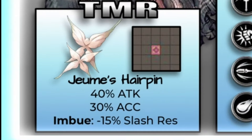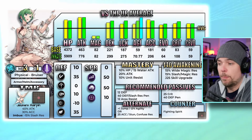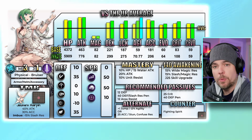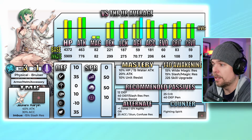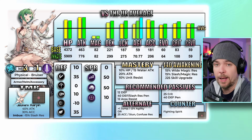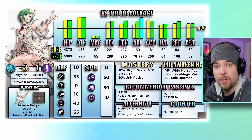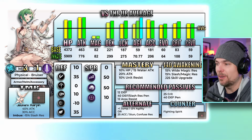Starting off with the TMR, this is her Flower Hairpin. It provides a two-use 40 attack and 30 accuracy self buff while also imbuing your attacks with a 15 slash resistance debuff. Because that is an on-hit effect, it should stack with other slash imperils. It's a pretty unique TMR — three nice useful effects. As an accessory it has 60 attack, which could be useful for some PVE min-maxing.